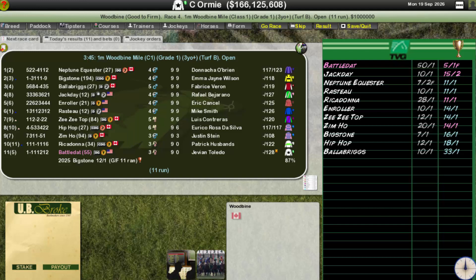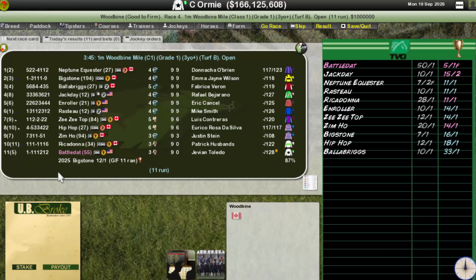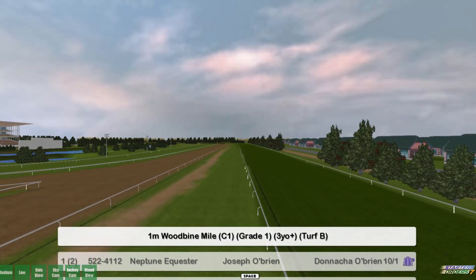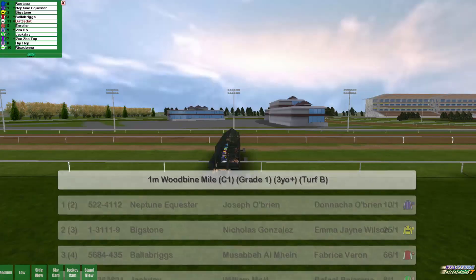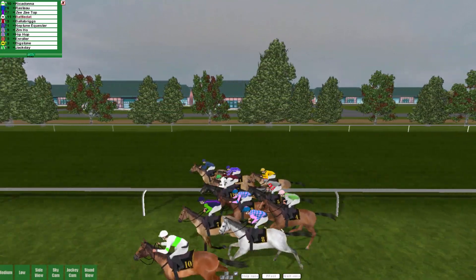We will be favored here quite heavily. Rickadonna is a little lazy — that could be good for us. They stepped away from their distance, came back to it, had a bad result, and they're a little lazy, so who knows, perhaps that slightly favors us. Let's just run it. Battled has run very well at a mile, I've been pretty impressed with them. The Woodbine Mile here, Grade 1 for three-year-olds and above.